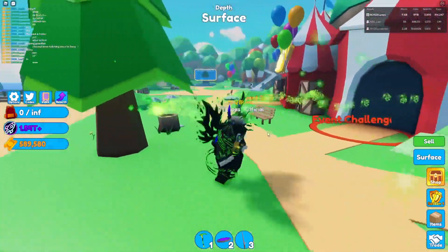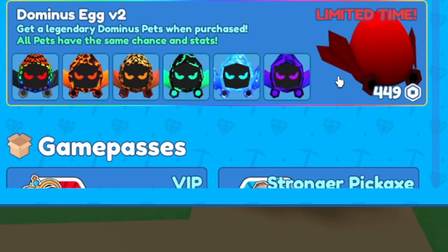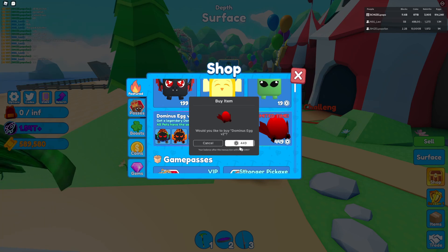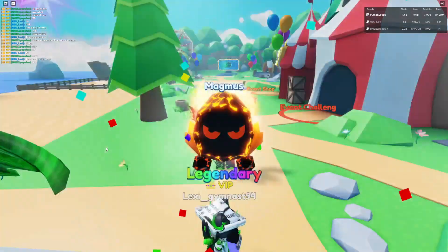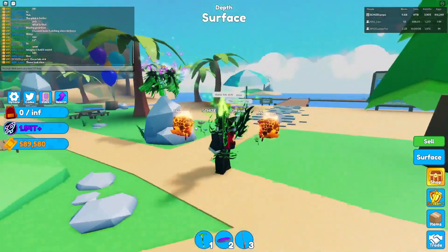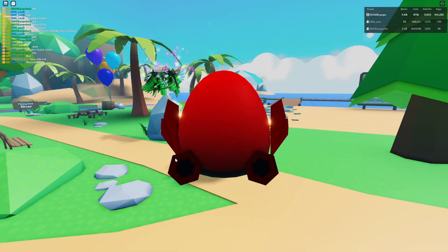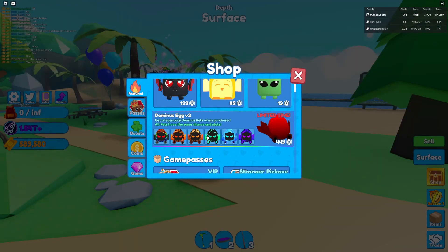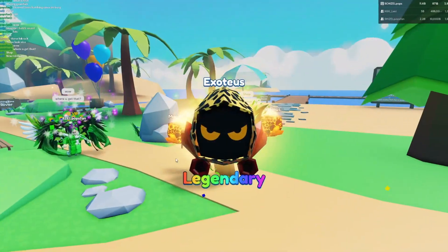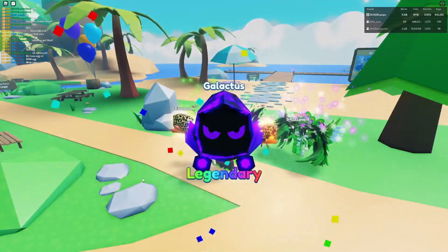In the shop we got the Dominus egg version 2. These look super OP and they're only four — we're buying them, let's go! These are way cooler than the first one. Let's see what they look like — yo, those look sick! Let's get a couple more and see if we get a different variant. There we go, we got a Galactus! I want the green one — Exodus, that's like leopard print, that's cool. And bam, another Galactus!